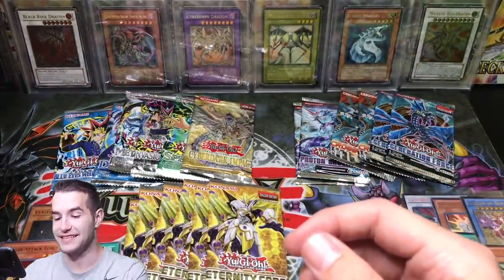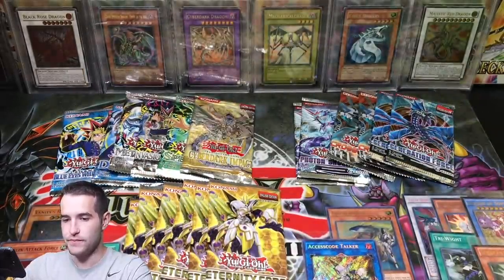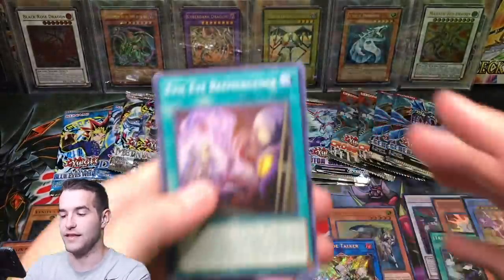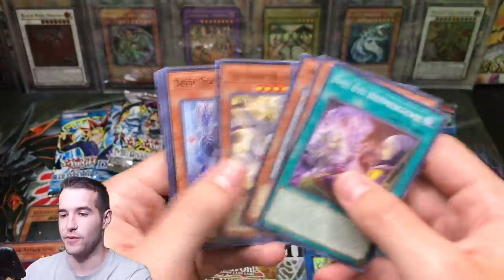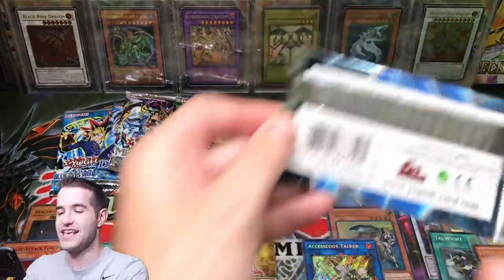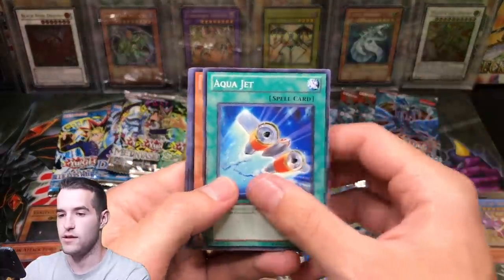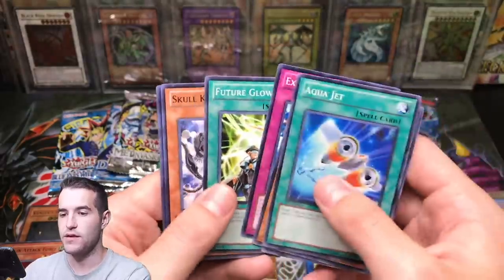This is going to be tough for you guys to decide who won — this is a lot of good pulls. Armored Glass, Numinous Healer. Back to Eternity Code — it looks like the Access Code Talker probably came from the box I bought at my local shop while I was getting the OTS-13 pack for the 10K opening, which is coming out on the 27th. Aqua Jet, Spearfish Soldier, Fishing Cakes, Explosive Urgent, Orca, Future Glow — we pull that Orca thing every time.